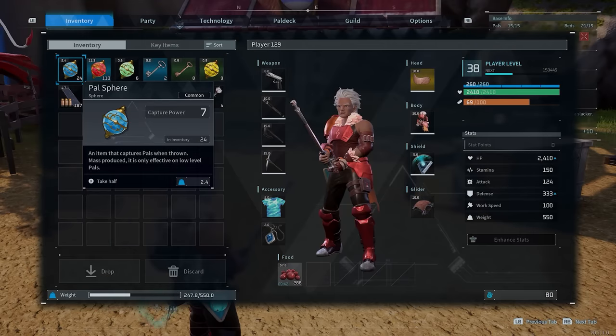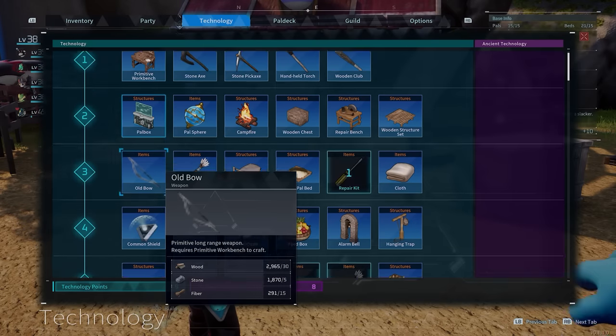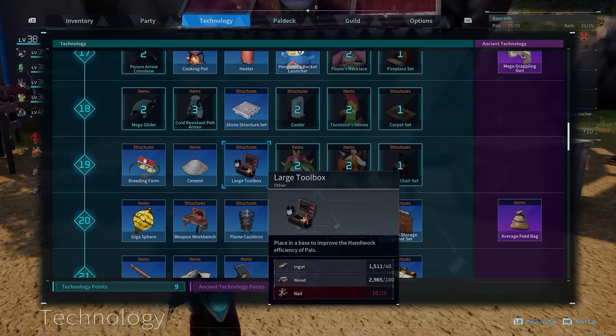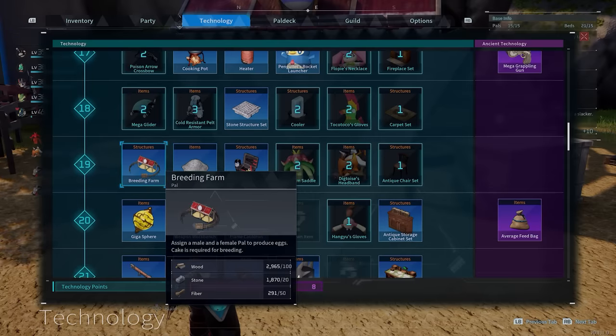Unlocking the ability to breed pals is actually a simple thing — all you've got to do is level up and get the appropriate technology. Once you've got the breeding farm, you can put that down and you've pretty much got everything you need to breed.